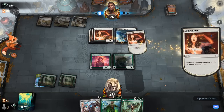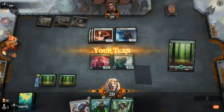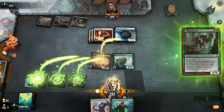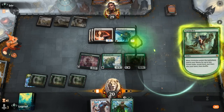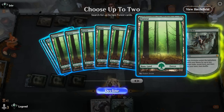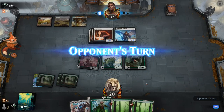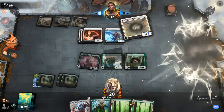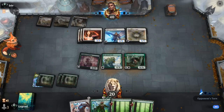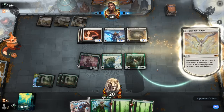Opponent plays Righteous Valkyrie — so it is an angel life gain deck, already getting to pump the team. Probably going for Vorinclex over Nissa since Nissa will be under too much pressure from their creatures. Now we've got a reach blocker for Righteous Valkyrie. Opponent plays Resplendent Angel — that's pretty effective. Our opponent's going to get another angel token at end of turn, so we're pretty far behind.